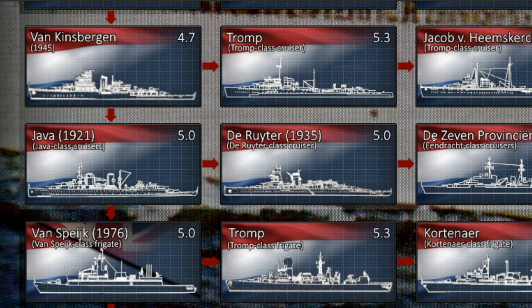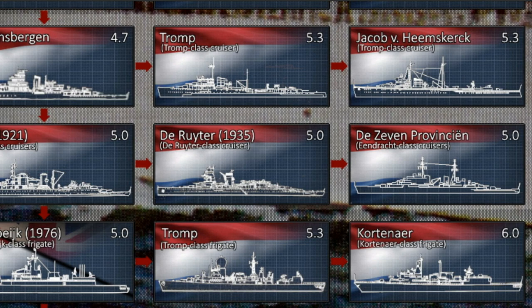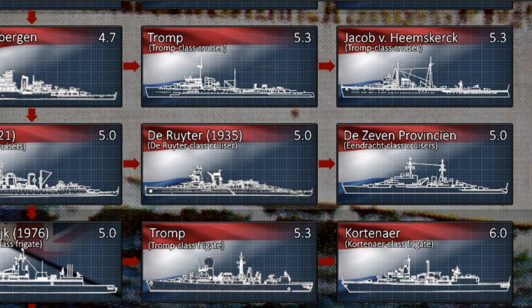The Java goes 31 knots — 57 kilometers per hour — which isn't bad for a light cruiser. For AA weaponry it has eight 40mm Bofors in four twin mounts and eight .50 cals. The Bofors are great but it's not the best AA suite, and there don't seem to be any secondary armaments beyond the 150s, 40mm, and .50 cals. In the tech tree this is the second cruiser you can get your hands on after the Van Kinsbergen. It's not going to be the best, but it's a nice starter ship.